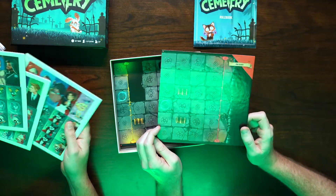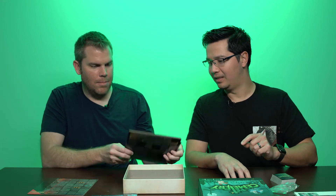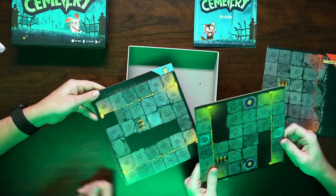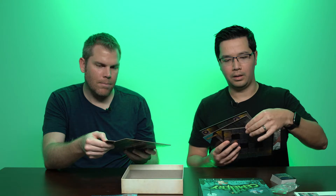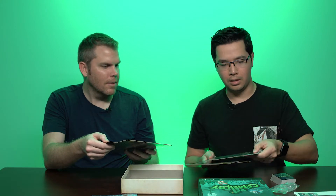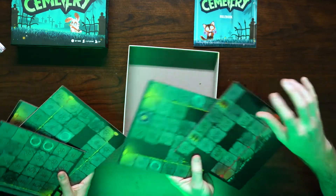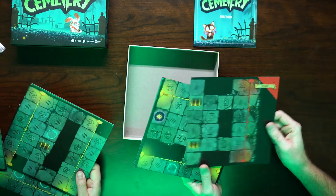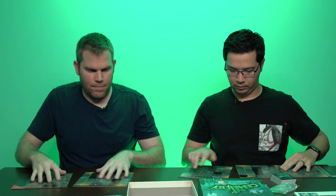You got the end board and a bunch of other boards. The end board says easy, and there's a start board. One side is easy, one side is hard — the hard side is red. So you piece it together?